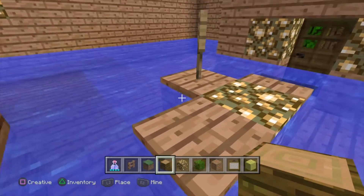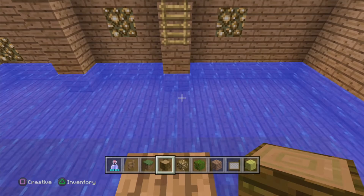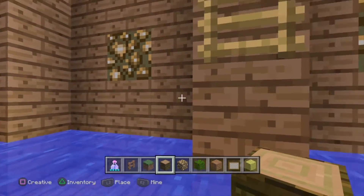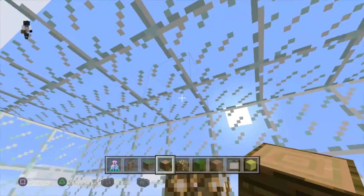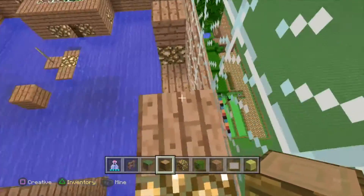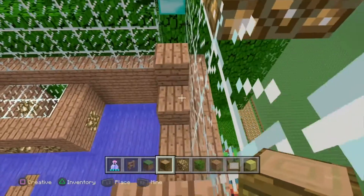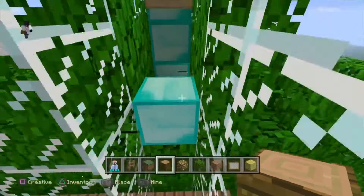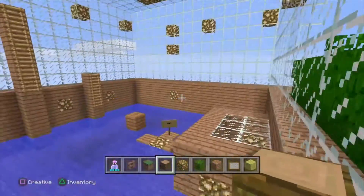Blue Ninja, I don't need any help! Oops, I just destroyed the ground. Thanks Blue Ninja for fixing that. Okay, I'm just gonna fly to show you the route. We go up this ladder, then you have to jump onto there, then onto here, and onto here, and onto here.